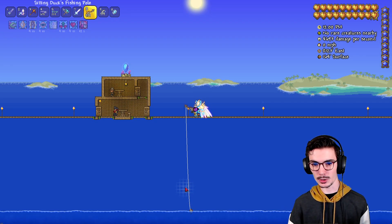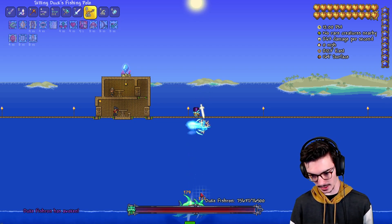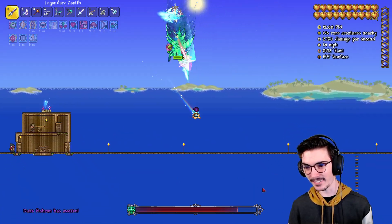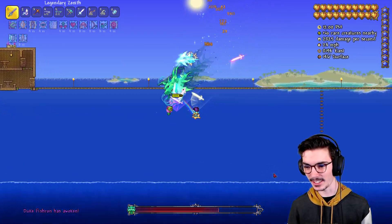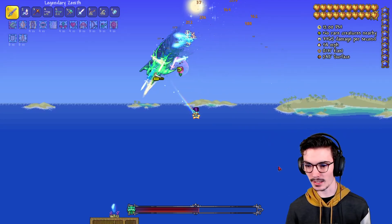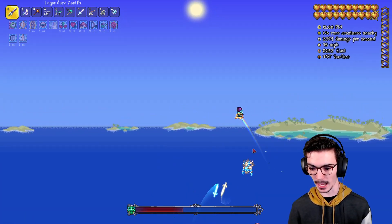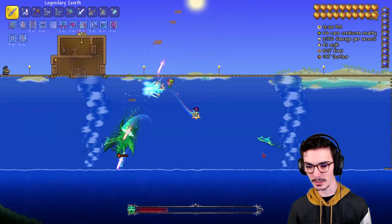Now we've got Duke Fishron, along with some more optional boss fights like the Empress of Light. Oh, he looks a lot cleaner. Look at him — he looks shinier. What a guy. He's so cute. Duke Fishron — is he supposed to be a cat? He kind of looks like a pig-cat flying sea monster, you know what I mean? Maybe I'm going crazy.